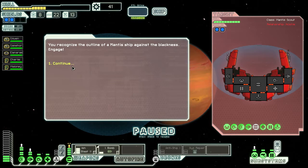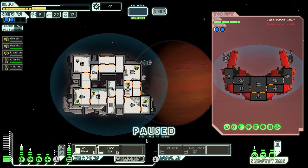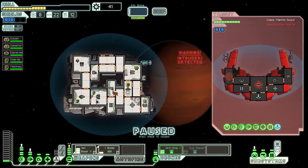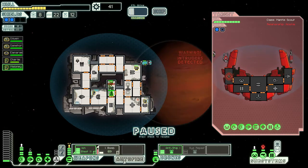You recognize the outline of a Mantis ship against the blackness. Engage! Oh look, they have a teleporter. So we start attacking. The intruders detect that. They go after my sensors. Auto fire, baby.